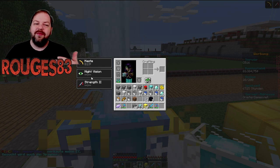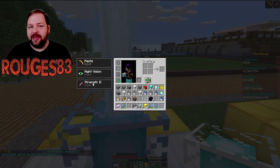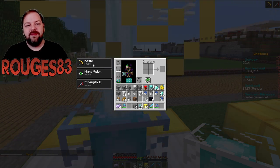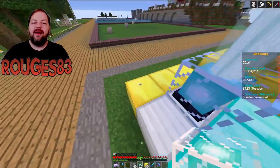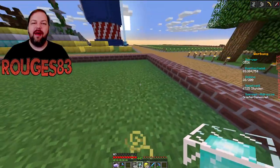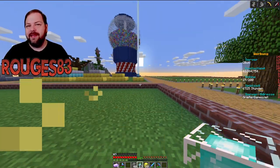Nicht wundern, dass hier Nachtsicht und Stärke mit Sternen angezeigt werden – das liegt daran, dass ich diese Perks bereits aktiviert habe, die einfach ignorieren. Entscheidend ist hier oben der Haste. Der läuft zwar runter, startet aber immer wieder neu, und deswegen habt ihr dauerhaft Haste in der Umgebung dieses Beacons. Achtung: da die Plattform nur 3x3 ist, gilt dieser Effekt auch nur 10 Blöcke weit um den Beacon herum.